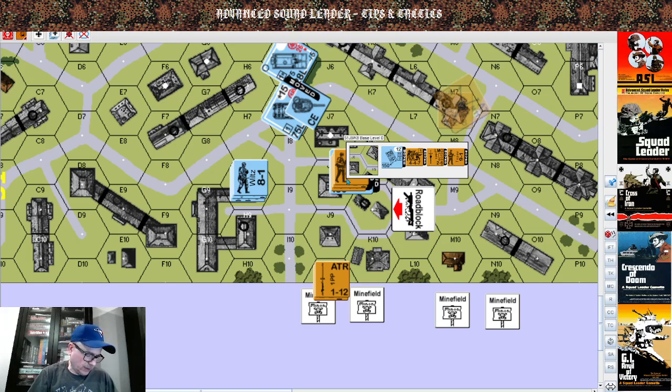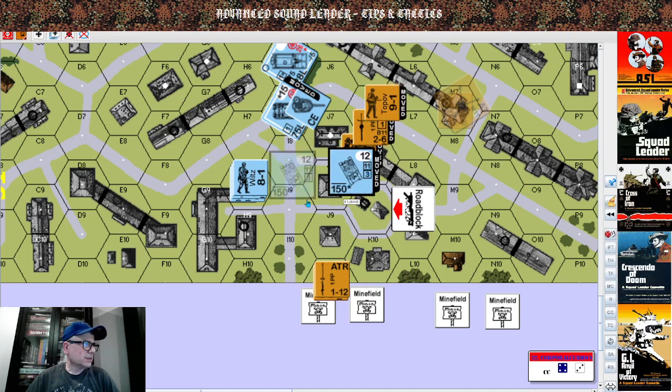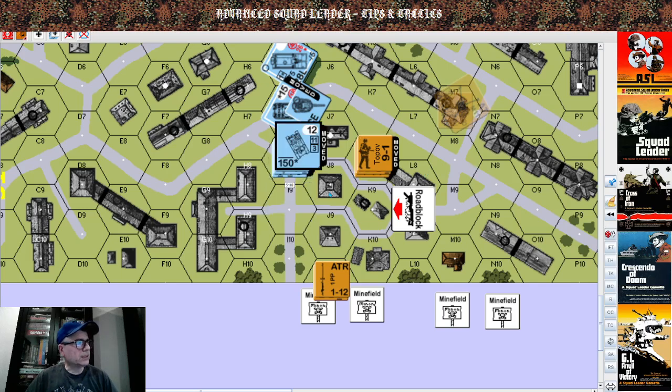Let's carry on with this example. They pass their task check, they announce street fighting — they have a minus-one ambush roll, plus this monster has no manned usable MGs, so there's another minus one. Their CCV value for the squad is five, add one for the leader is six, with a minus two — I need eight or less to blow this thing apart.